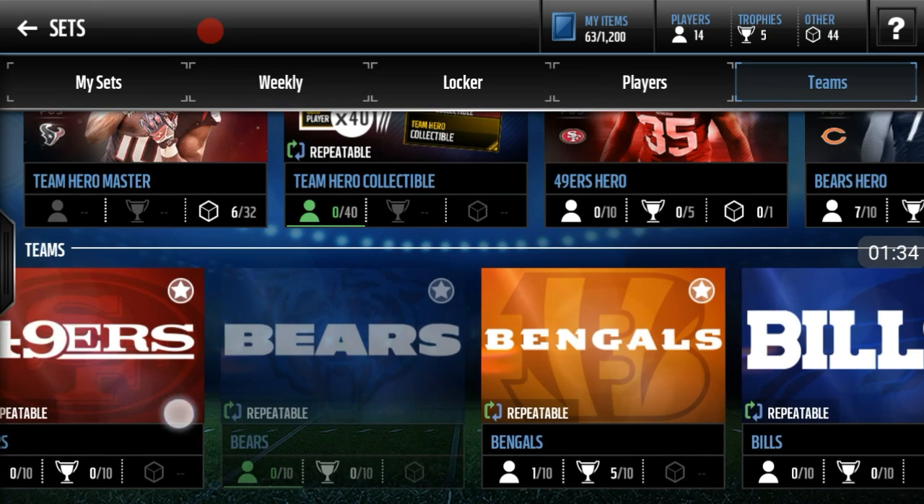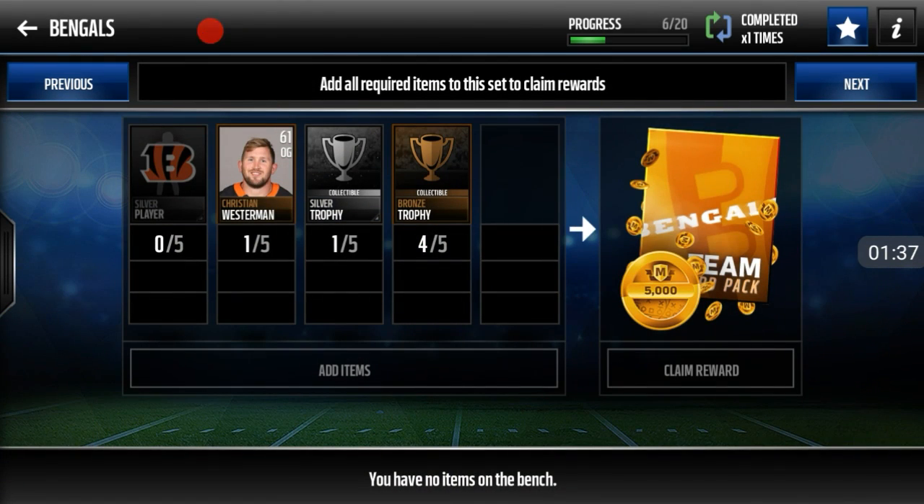So you want to find the one that is cheap. I'm going to show you what to snipe these for. You want to snipe the silver trophies for 700 coins, and then you want to snipe the bronze trophies for 101. You want to snipe the bronze players for 101, and then you want to snipe the silver players for 300 coins. So if you snipe the silver players for 300 coins, that would be 1,500. If you snipe the silver trophies for 700, that would be 3,500 — so that's 5k right there.